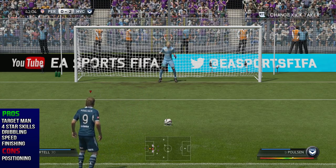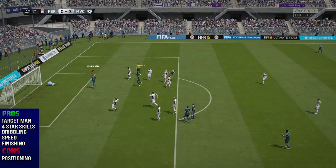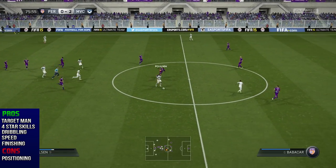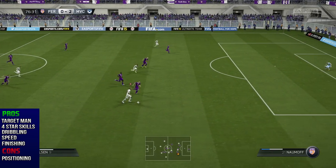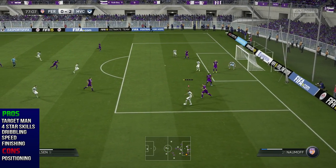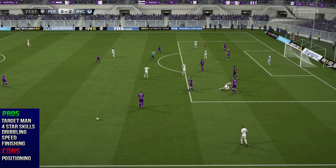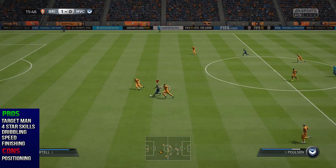The first pro that comes to mind is his target man ability. He's six foot four, he has 90 heading and 80 strength, so he's the kind of player you can cross the ball into and he's going to finish it with either his head or his foot. He also has four-star skills, so he can do a lot of those basic and effective skill moves, including the Ronaldo chops and roulette spins, which I use a couple of times in these clips — those are really effective for scoring and cutting inside.